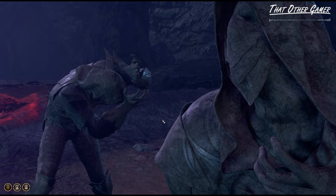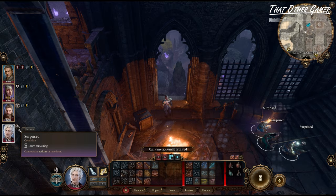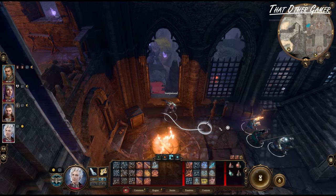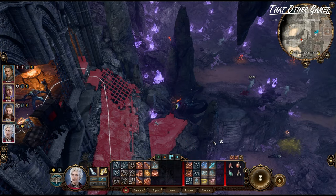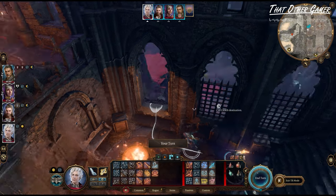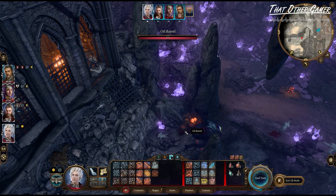The spectator will move towards the path afterwards, and once Astarion recovers from the surprise status, we will make him hide and join the others. As the creature floats past the barrels, all we need to do is wait for it to turn around and activate turn-based mode. From here, we will position him past the window and use his firebolt cantrip to detonate the barrels.